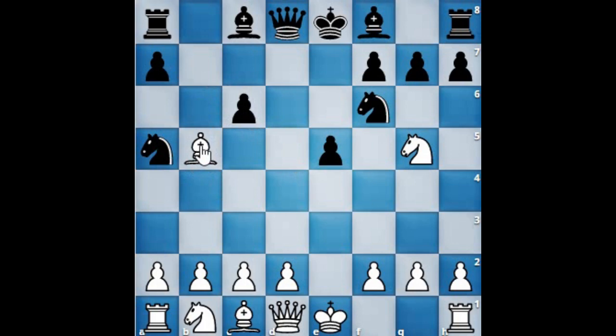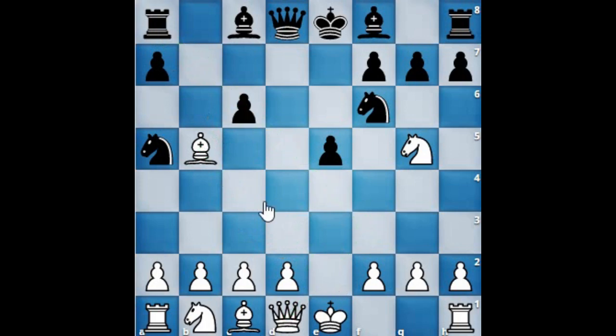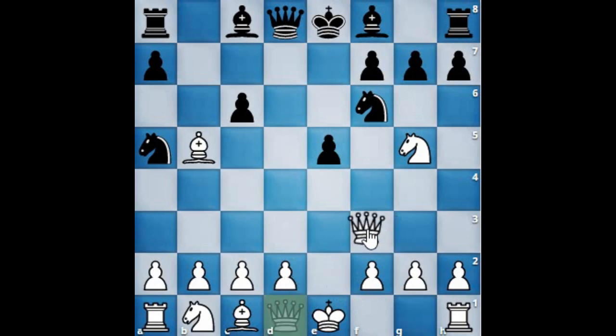White can attack with the queen to d3, eyeing capturing the rook at a8, or retreat the bishop to either d3 or e2. Moving the bishop to e2 is counterproductive because you will lose all the tempo — black will immediately attack on the knight at g5, the knight will also need to retreat to d3, and even then black attacks the knight again and it may end up back on its original square. So the next best move for white is queen d3.